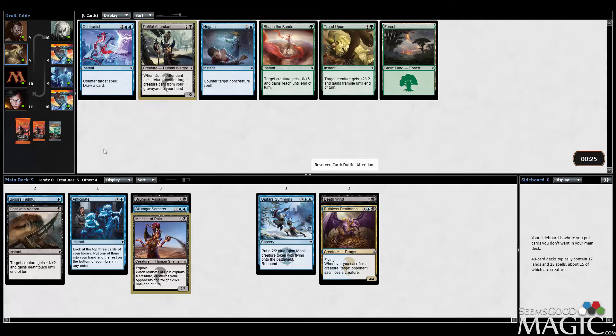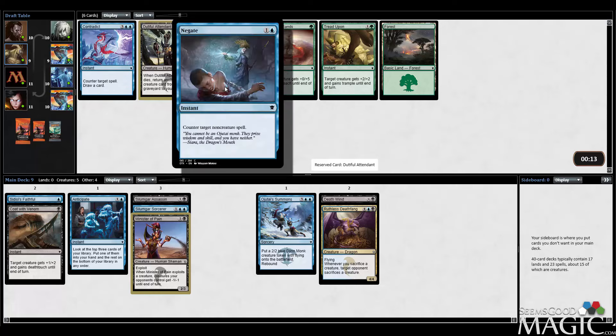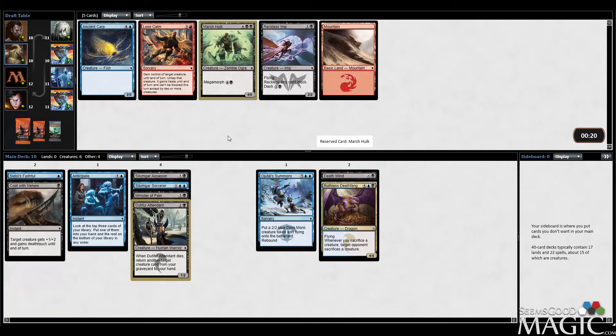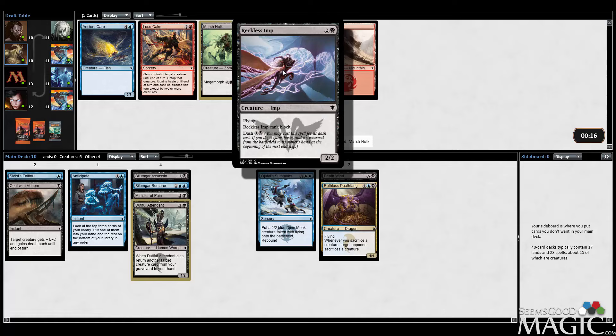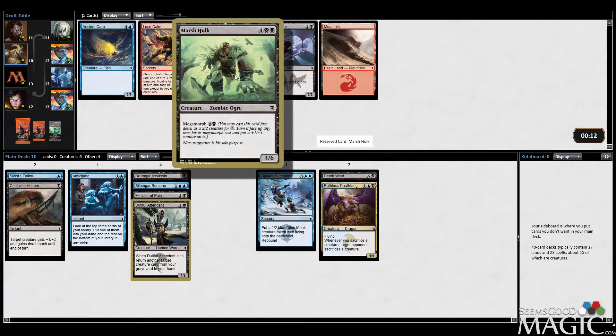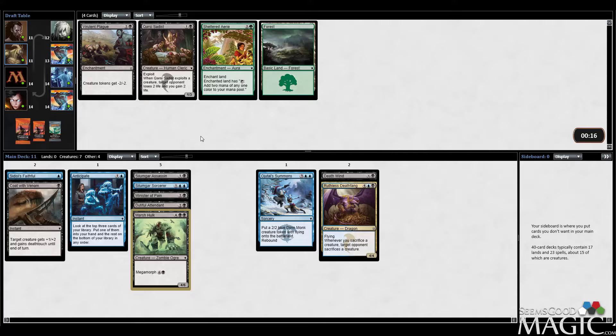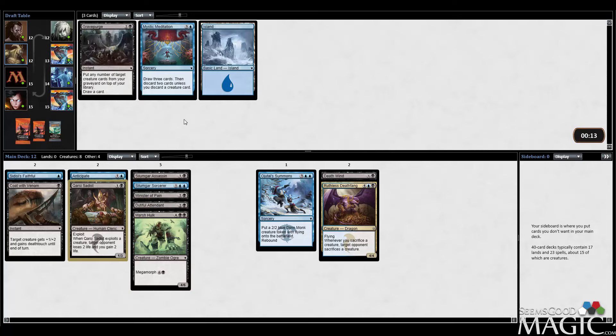Dutiful Attendant is pretty much exactly what I'm looking for, since we've already got three exploit guys, so it's going to be really useful. I wouldn't mind taking a Contradict or Negate, but Dutiful Attendant is a little bit too much of what we're looking for to pass. I'll take the Marsh Hulk for the next pick — it's not great, but it's more exciting than the Reckless Imp. Marsh Hulk's nice because you can just end up paying 6 mana and get a 4/6, which is actually a pretty good body in this format, or you can morph it and hope to un-morph it at some point. I'll take the Carcy Sadist next — not too excited about it. I could take Virulent Plague for sideboard, but there's not a lot of token builds and it kills my own Ojitai's Summons. I think I'll just take the Sadist.